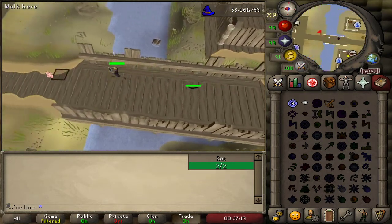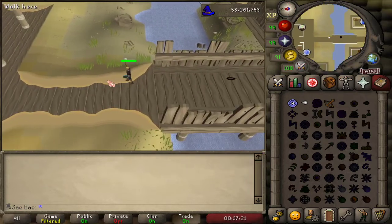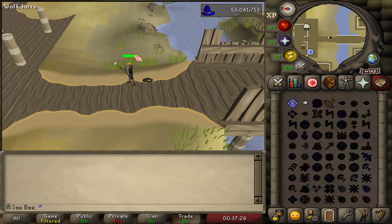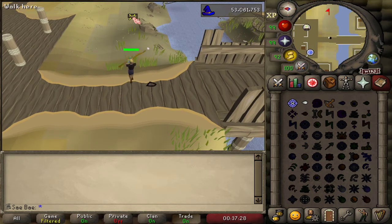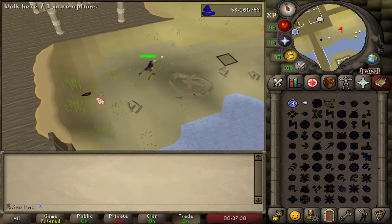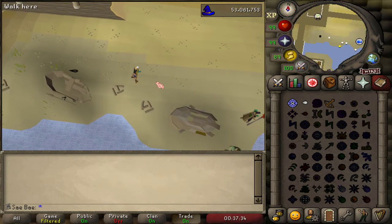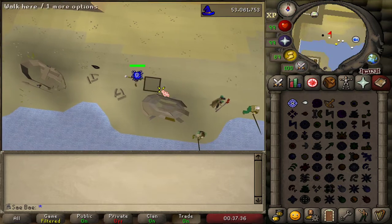You're basically just going to run over here. Do not walk too far — you want to walk to right here, just the tile ahead of that boat, and then you can run. This swarm will occasionally get in the way; you just have to maneuver it. Then you move over here.